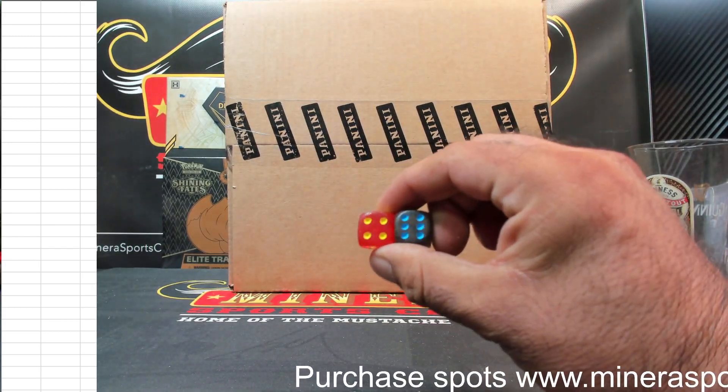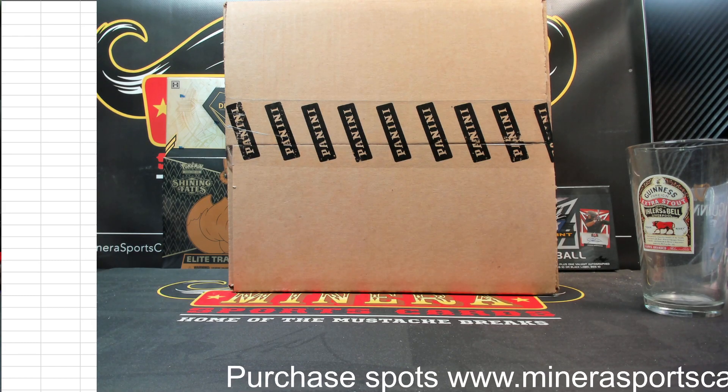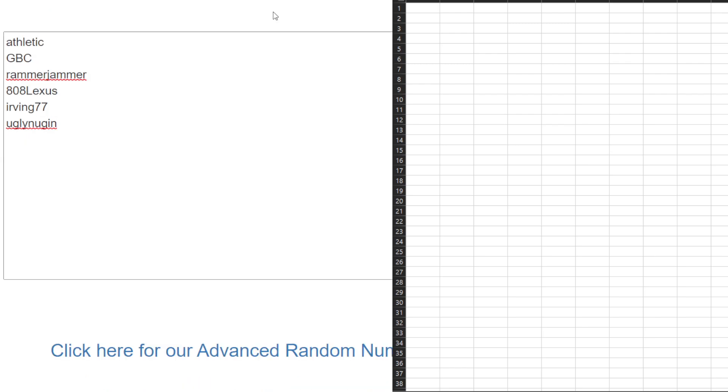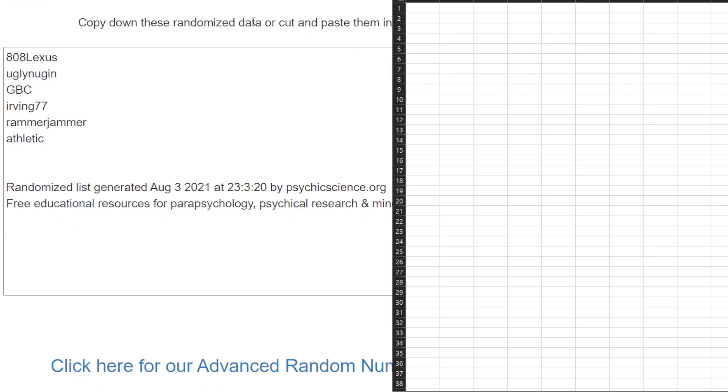Ten times on the randomizer. Let's go over here. We've got the Athletic, GBC, Rubber Jammer, 808 Legs, and myself and Ugly Nuggin. Ten times: one, two, three, four, five, six, seven, eight, nine, ten.